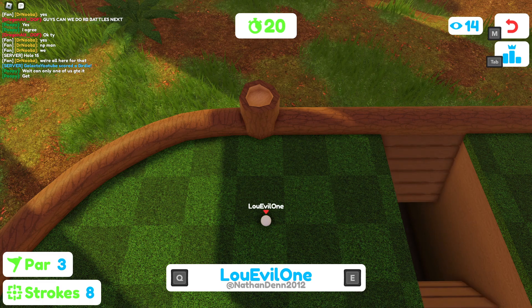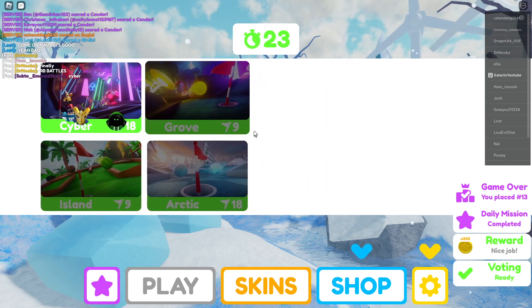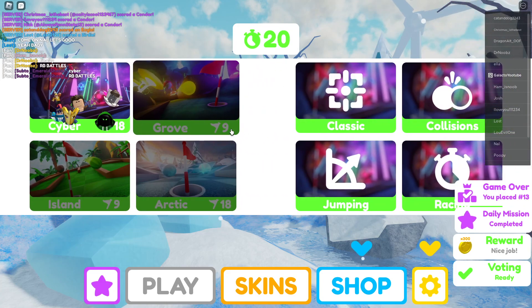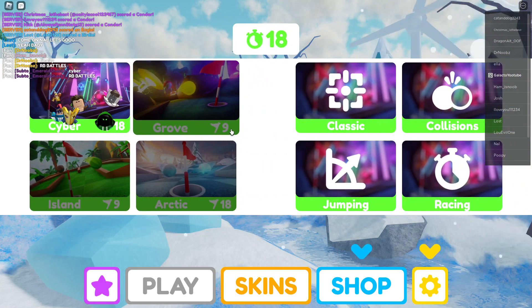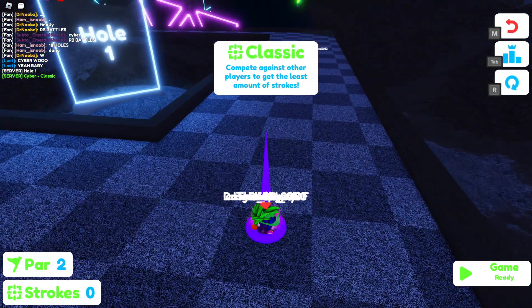By the way, you guys can't do it in VIP servers. Once you get the Cyber map you vote for it. You're gonna need this map for the RB Battles, and now you just play normally but you need to stay under 88 strokes.